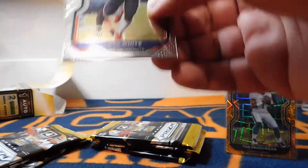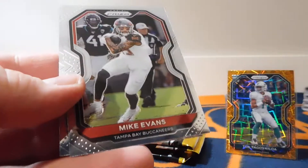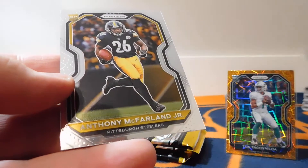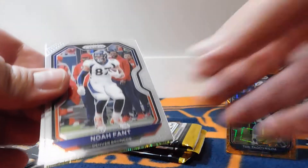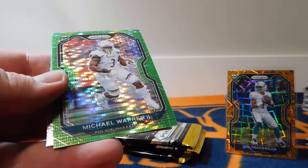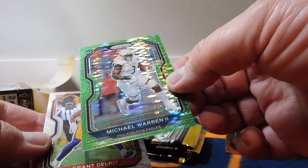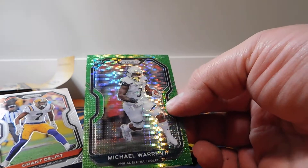Next up we've got James White, Leighton Vander Esch, Mike Evans, and an Anthony McFarlane Jr. rookie. Then Noah Fant, Adrian Amos. Oh, there we go — there's one right there. Michael Warren II, Grant Delpit. That's a nice card. These are not numbered, but they sure are nice. He's on the Eagles.